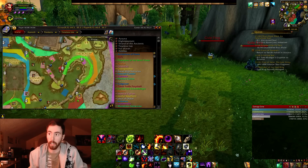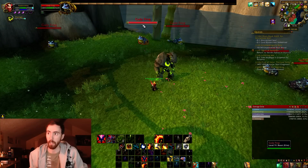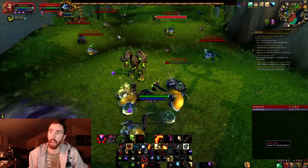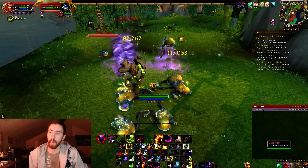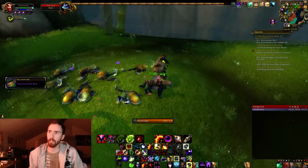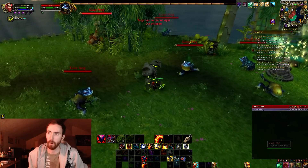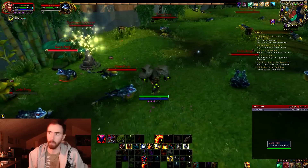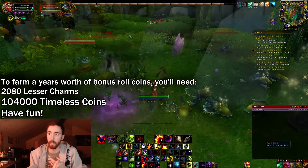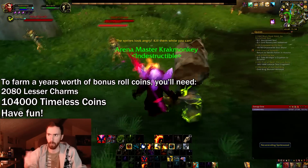I'm going to show you how to get those coins first, before showing you where to find the bosses. Over here on the Timeless Isle is the best place to farm the coins. What you want to do is go over here and kill every single gulp frog — you want to kill about two thousand gulp frogs on each character. That's going to give you enough coins so you won't have to worry about them for about a year, which is roughly how long it's statistically going to take you to get one of these mounts. The frogs drop the Lesser Charms of Good Fortune, and you turn in 20 of them to buy one Elder Charm of Good Fortune.